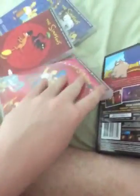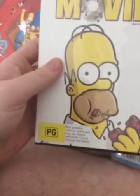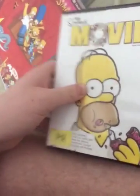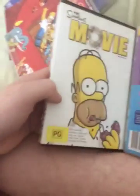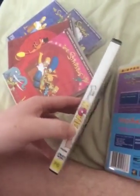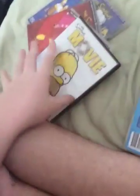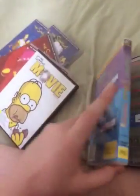Next up is the Simpsons Movie. It's PG, containing mild animated violence, nudity and drug use, sexual references, coarse language and themes. Here's the front, spine, and it's got Spider-Pig at the back. Here's the disc. These Simpsons DVDs all play fine — last time I played them all.